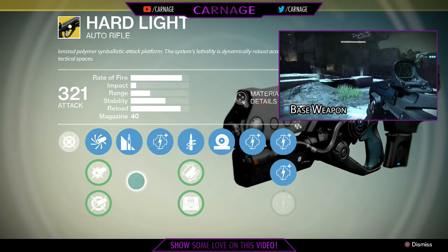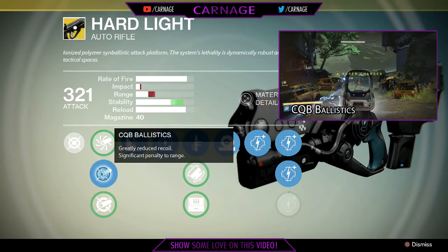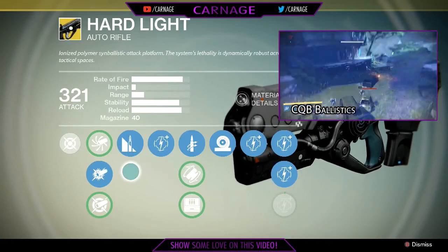The first perk you're going to go and get is CQB Ballistics. This will greatly reduce recoil, but give you a significant penalty to range. You won't notice the penalty to range because we're going to be sticking in close quarters combat.